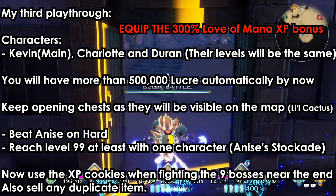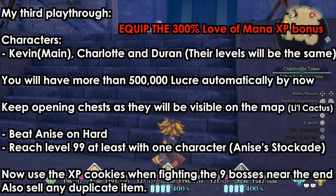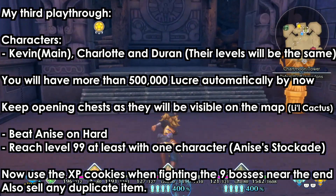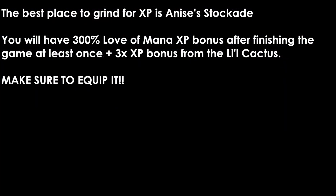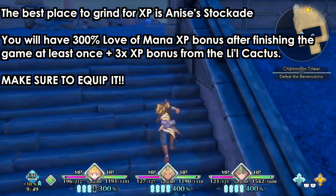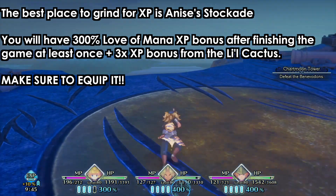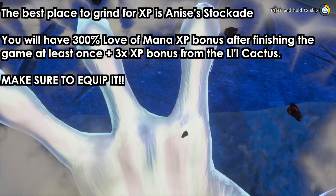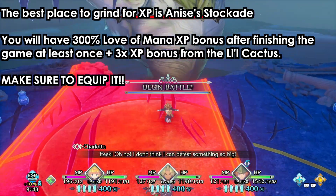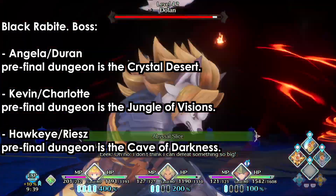Anis's stockade is the perfect place to reach level 99. Use the XP cookies when fighting the bosses — as you can see, I'm doing it here. You probably won't need the lucra, just the XP. Especially near the end when fighting the Benevolence, use the XP bonus. Once you finish the game, you'll get 300%+ more XP, which helps a lot.